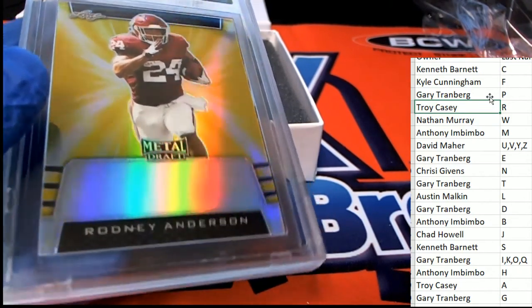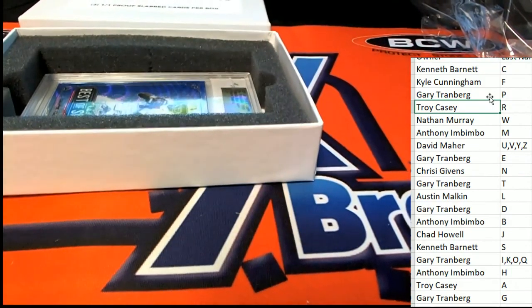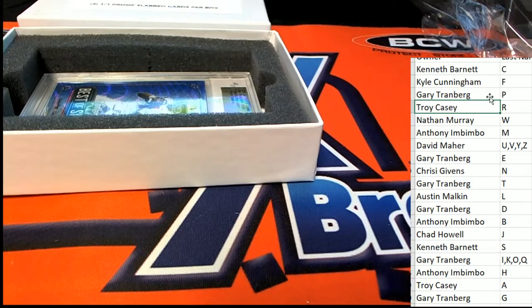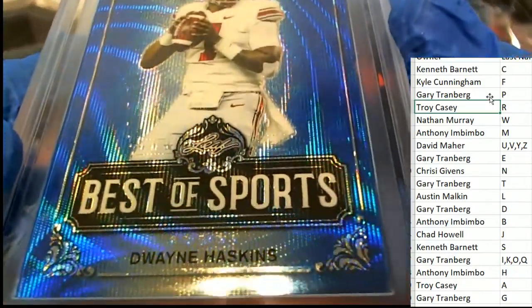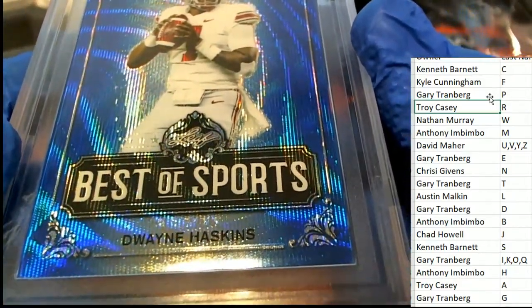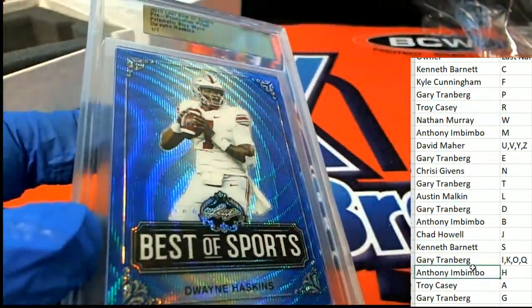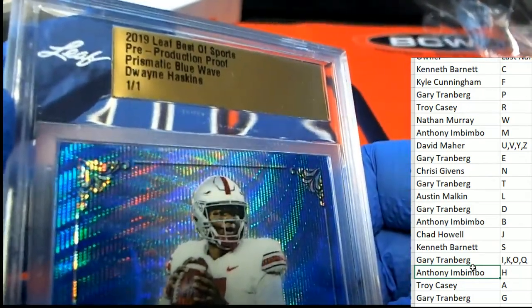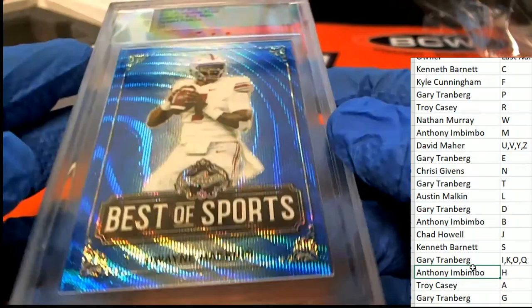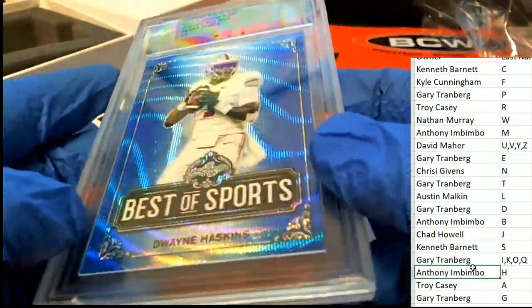In our one-of-one box break we have three of these, and two of these have gone to Troy C. Let's see about our third one. Congratulations to Troy C, aka Pal Angie. It's a Dwayne Haskins for letter H — Anthony I. It's a one-of-one rookie card, best of sports. Oh, really cool rookie card to have of Haskins.